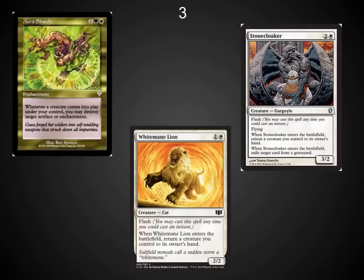The number three spot: Aura Shards. This is a wonderful table staple, and two cards that go really well with it are Stone Cloaker and White Sun's Zenith — both have flash and both can be returned to your hand to activate Aura Shards again and again. Stone Cloaker even has the added ability to help you deal with those graveyard and reanimator decks. It's one of the few white cards I put in almost every white EDH deck.